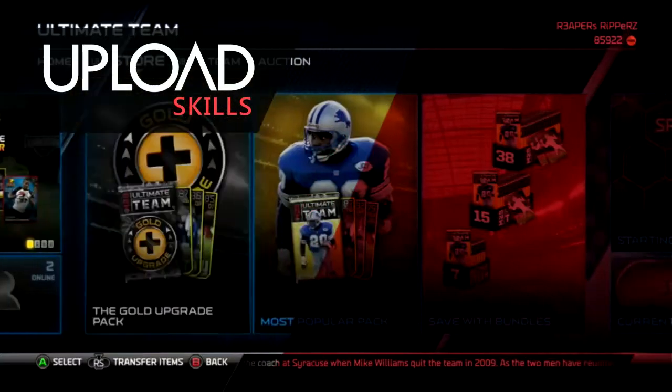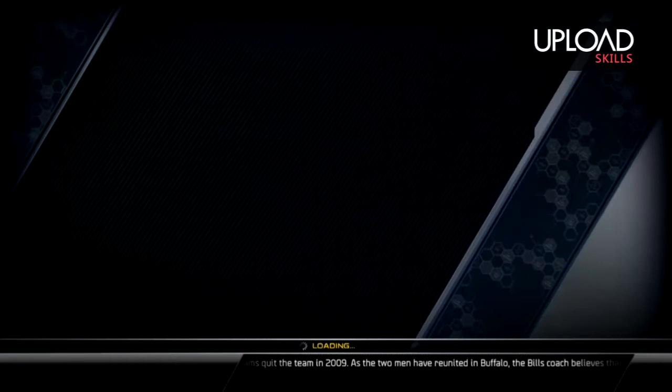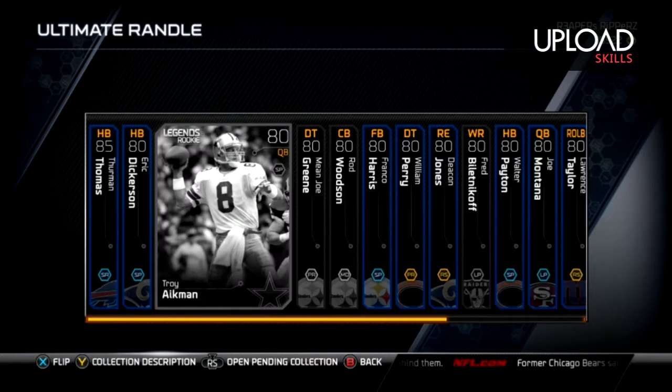Hey guys, ExoticRaper here, and today two new Ultimate Legends came out. It's John Randall you have to do the collection for. And you need a couple of expensive — well, now they're expensive — rookie Legends, like Troy Aikman, Mean Joe Green, and Rod Woodson.